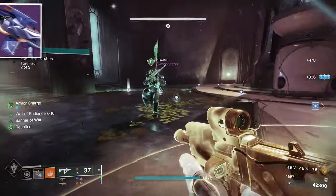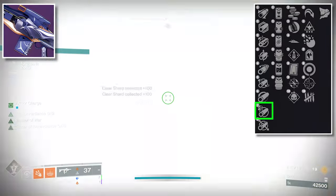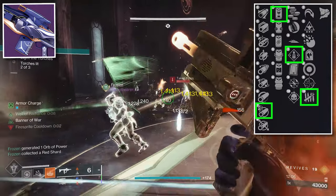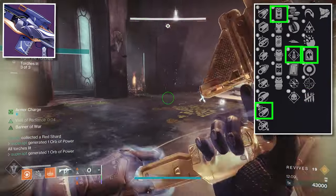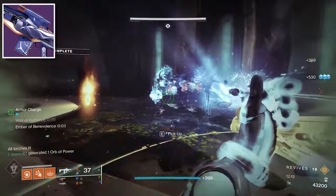There is also a kinetic stasis sniper rifle. You need Arrowhead Break, Enhanced Battery, Overflow, and Killing Tally. If you want to run a stasis crystal build, you can swap Killing Tally for Headstone. The recommended masterwork for the sniper rifle is Stability.